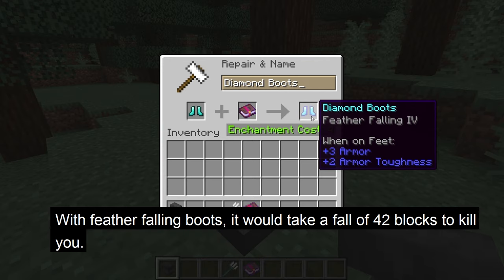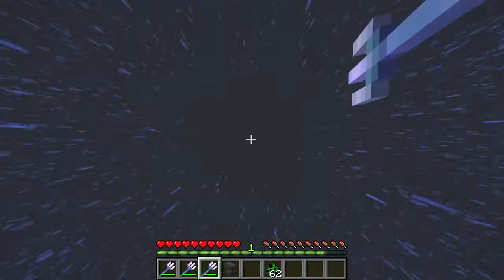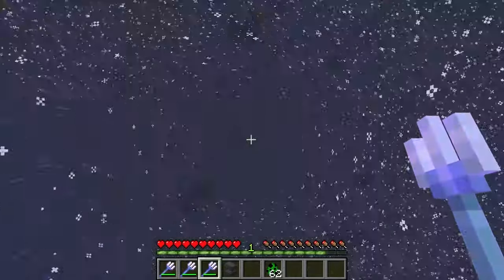With feather falling 4 boots, it would take a fall of 42 blocks to kill you. To fly with a trident, you will need it to be raining or snowing and have to avoid falling from too high.